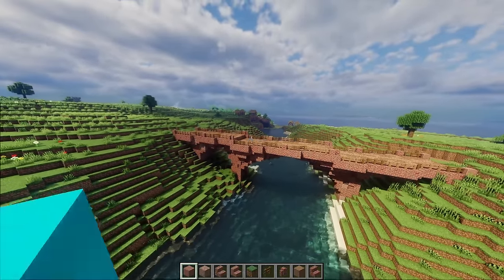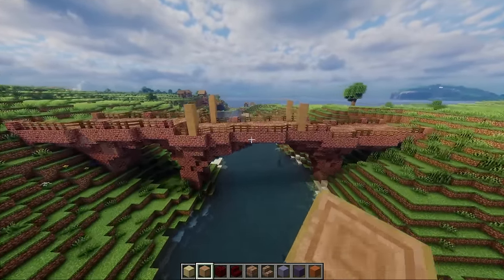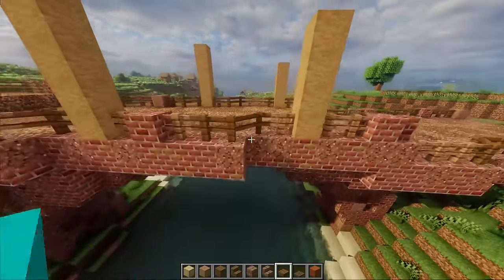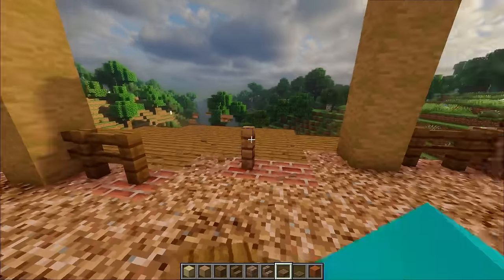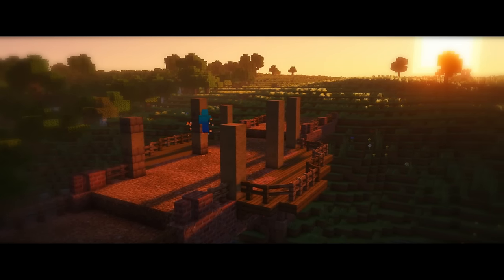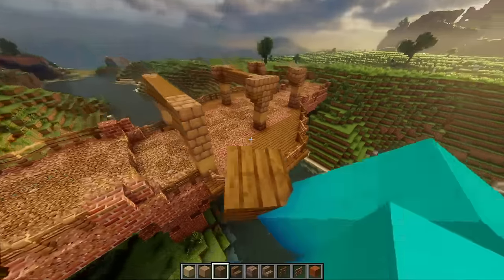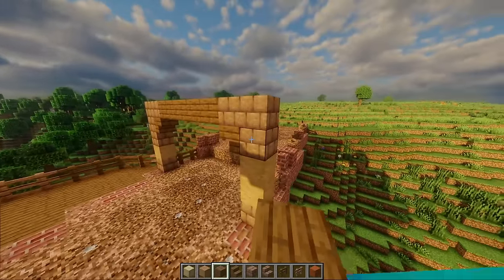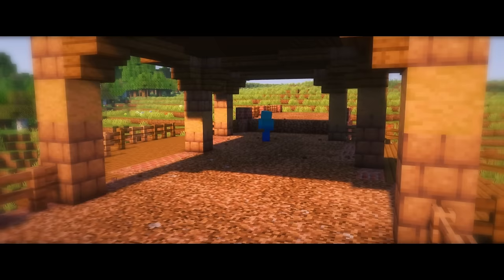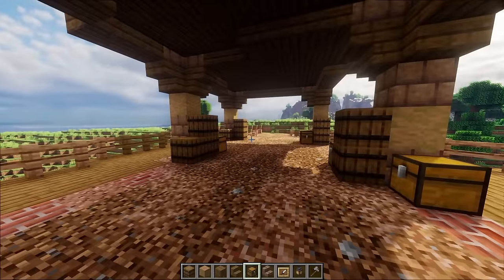I was thinking that we would put a building on top of the bridge, and you know what would be cool is if it overhanged a bit off the edge - we could do that on both sides. When we're underneath here, it's kind of like a little gathering place for travelers. That's adding some charm to it.